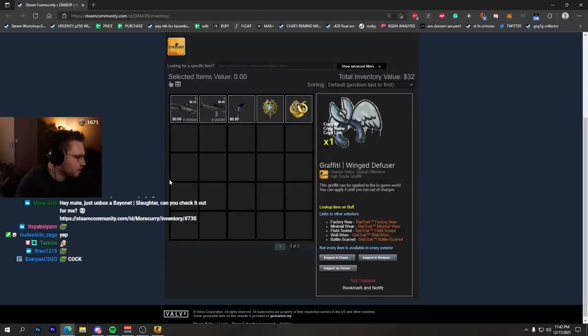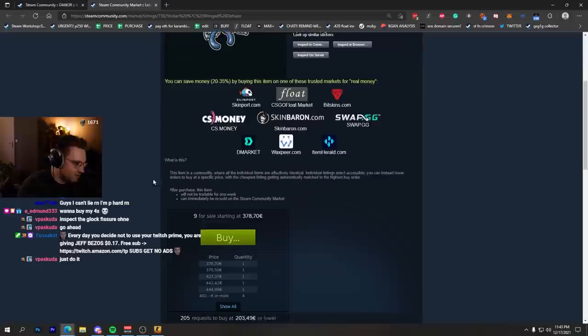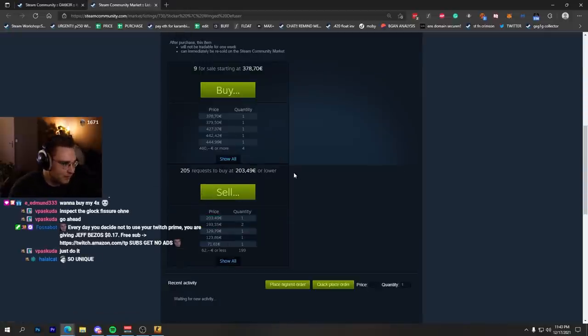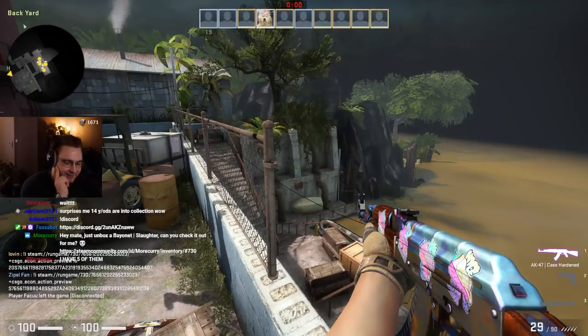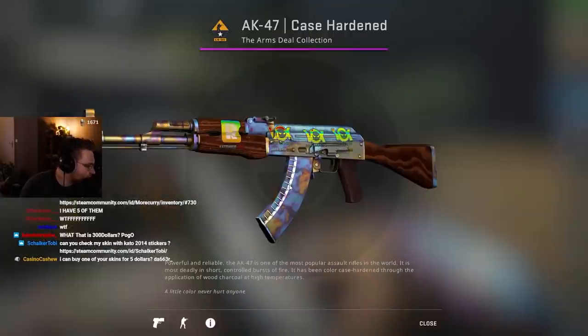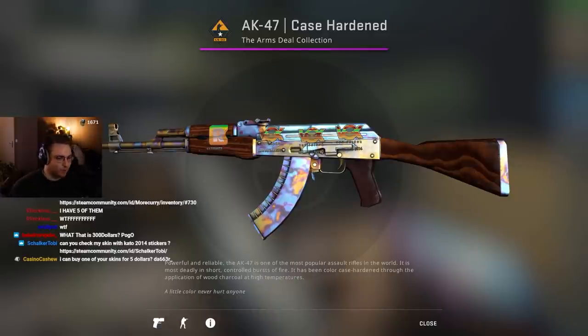For the people that don't know, because some people are probably not as much into CS - this is a very rare sticker, 300 bucks right now on the Steam market. On Buff it's also almost non-available. I tried to buy the sticker itself and I'm trying to build a bigger collection around it, you know? Yeah, one day.